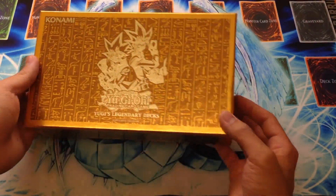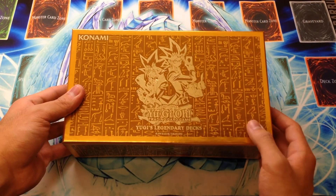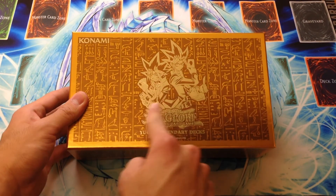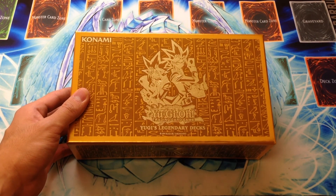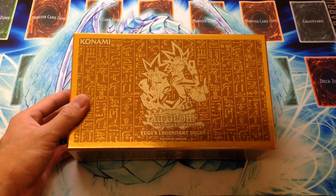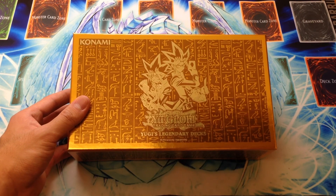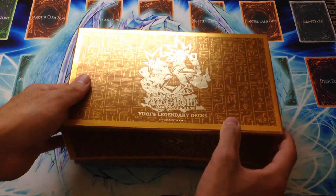Here is the box again in gorgeous gold. We have, of course, the Yami and the Yugi. I think this was the Yugi they used for the Dark Beginning pack way back in the day — like the first reprint pack. And I don't remember exactly where I saw this particular version of Yami, but they had that image on some product before.